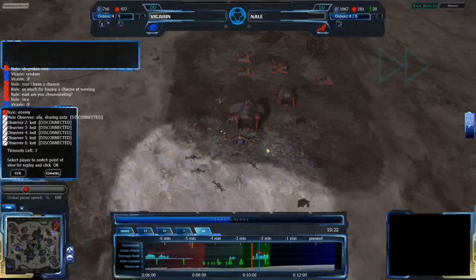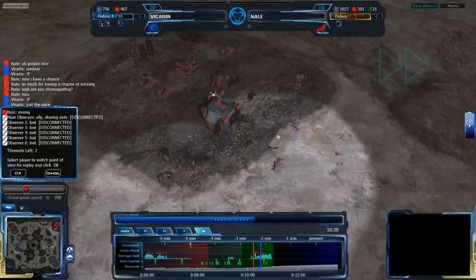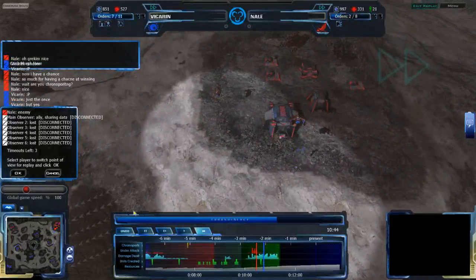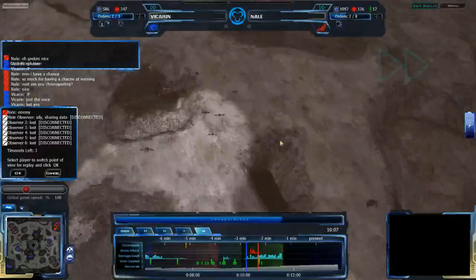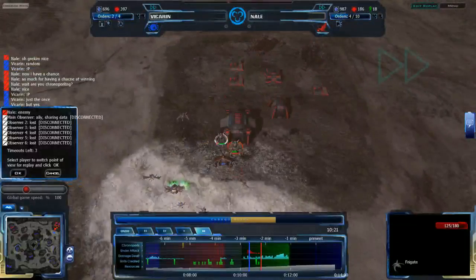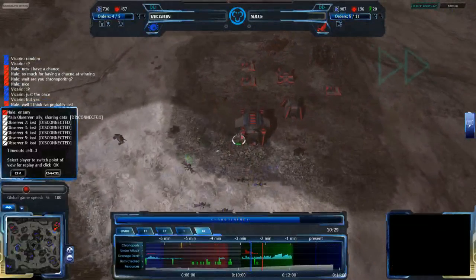The Frigate Swarm is being destroyed left and right — two frigates left and three Sepipods. It looks like there is no way out of this. Nail has pretty much lost the game. This pretty much appears to be the end of the game. Vikaran is getting Lolio class now, and he's pretty much won at this point.